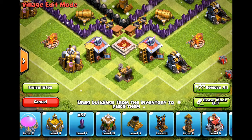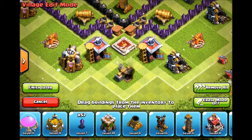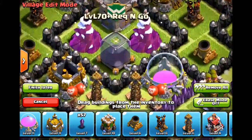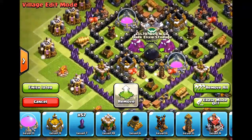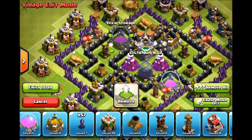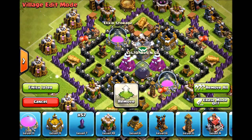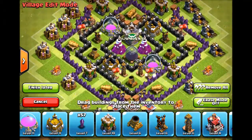The dark elixir drill isn't super important, just make sure you keep the good stuff in the center and you should be good to go. Since this is a farming base, I have my compartments nice and centralized. Let's say they take out one side — well, they've got to take out the other to steal the other half of the loot.